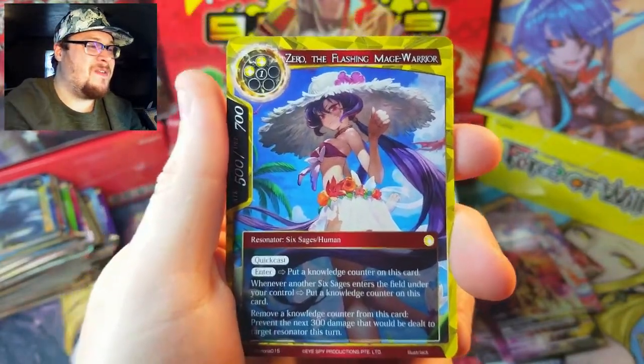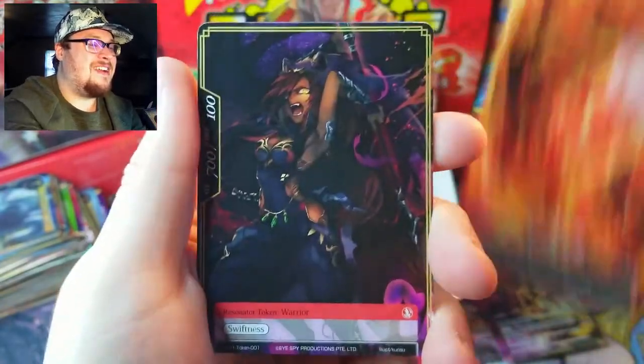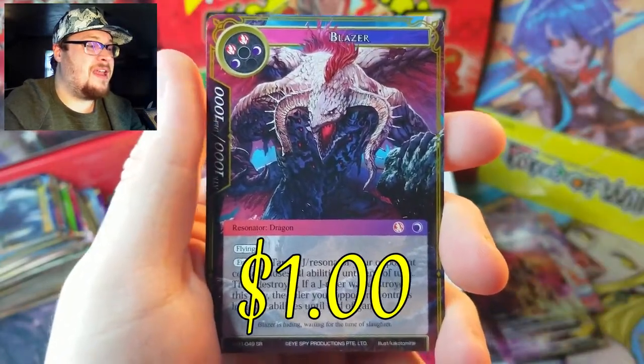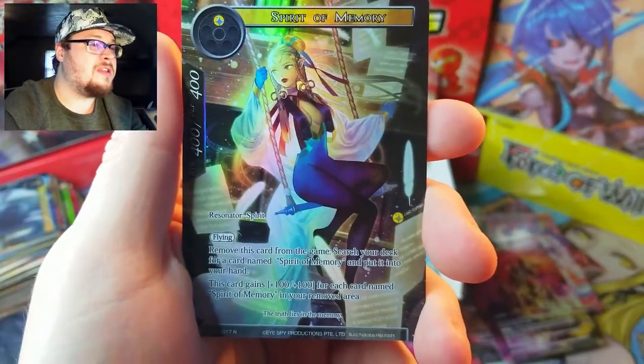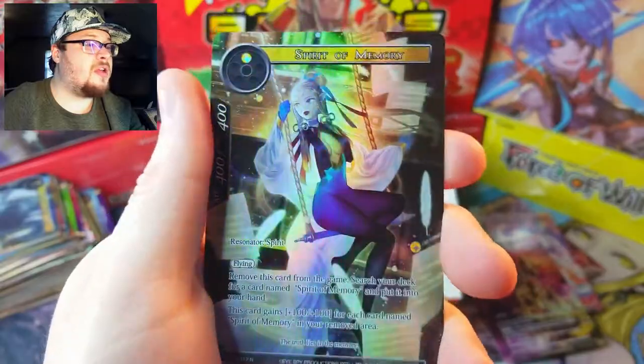Zero the Flashing Mage Warrior Memoria card — that's hilarious! What a legendary card if you didn't get her with the skirt on. I didn't know they reprinted her in one of the sets — that was only a promo card. Blazer as our super rare — the classic Blazer. Spirit of Memory as our normal full art — cool looking card.